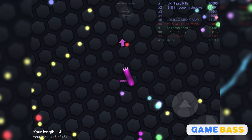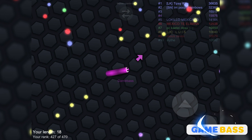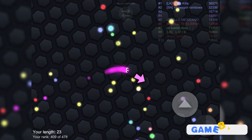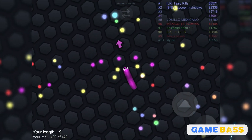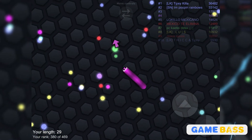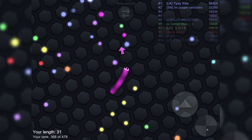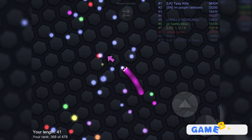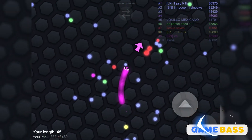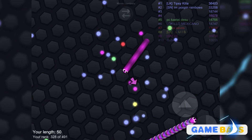All right, let's see how good we can do here. Right now we are very, very small — so tiny. We can absorb these orbs that are already lying around and they spawn automatically. But let's see if we can find someone to kill. So far nobody, but we're still slowly getting bigger.